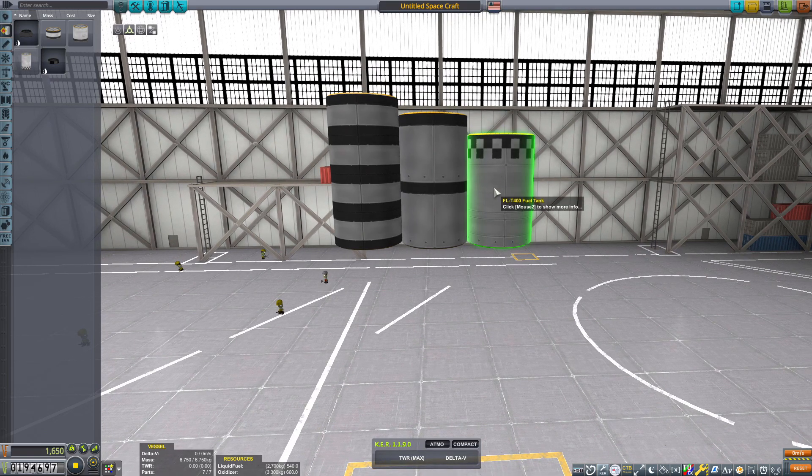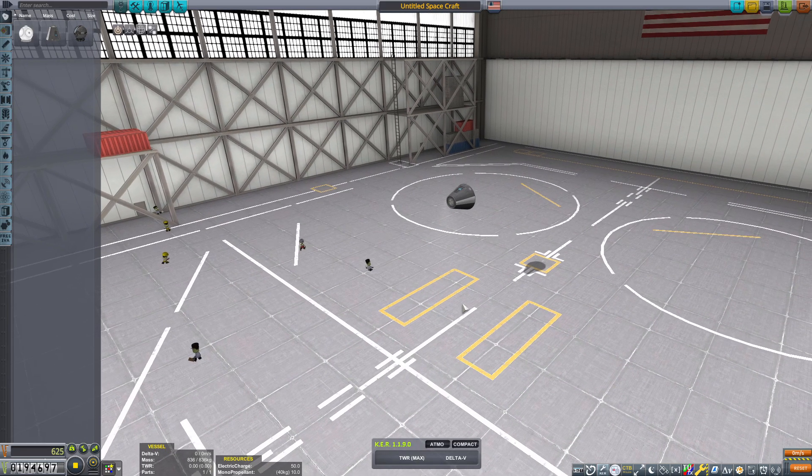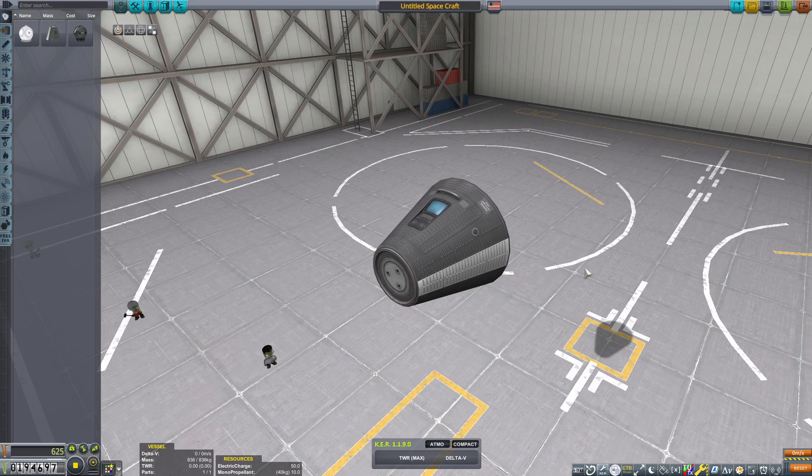This will help us make tighter, better-looking spacecraft. Sadly, we do not have little micro reaction wheels to help us with control. But we haven't been using them even without the Terrier, so just make it work.